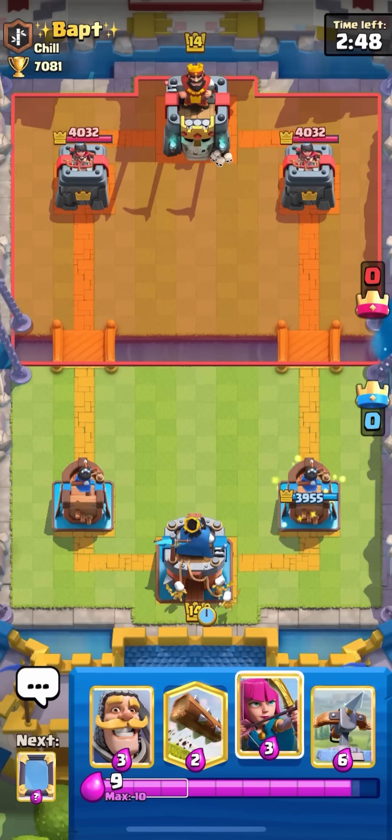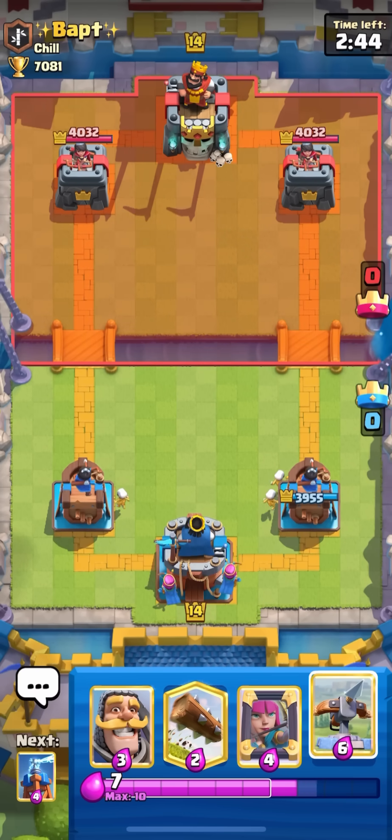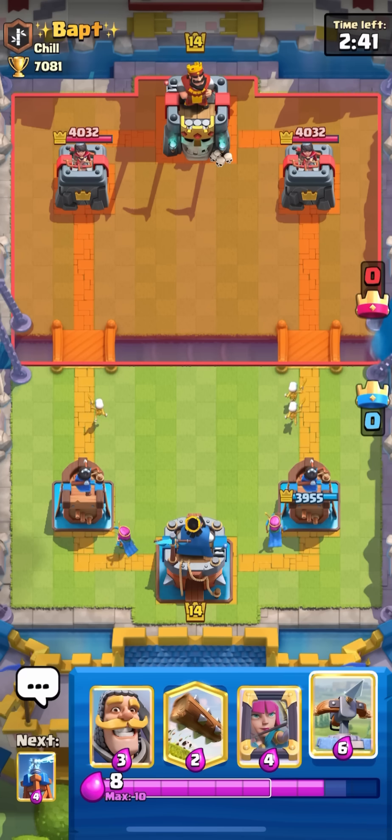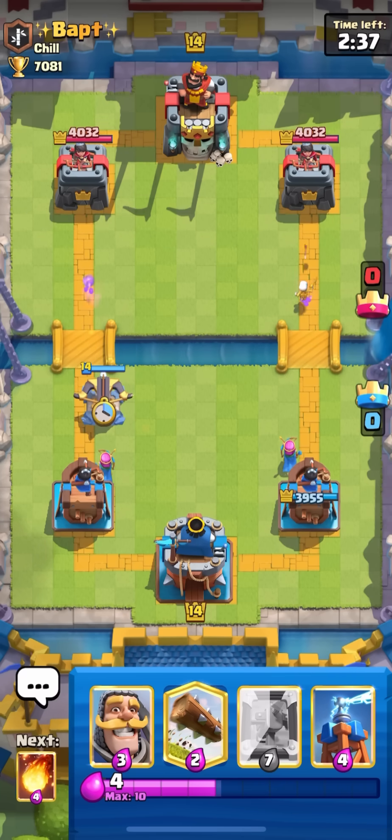Now that we have that out of the way, on the first game you can go zap. Usually pack a lava sparky giant - like the four main decks that come to mind here. Let's see what he does.